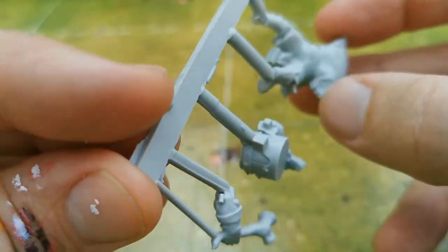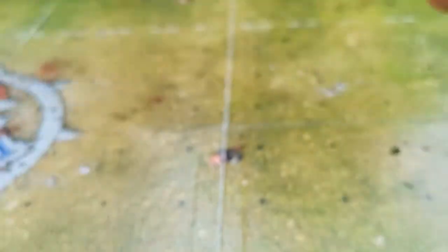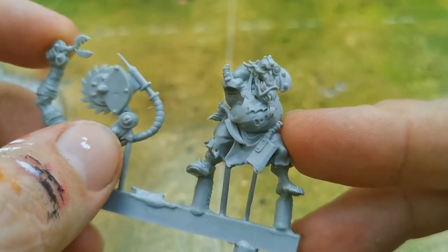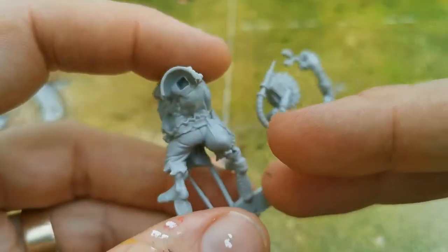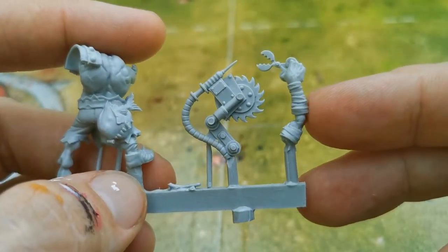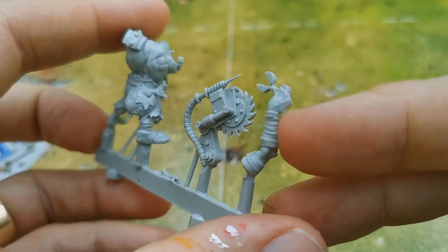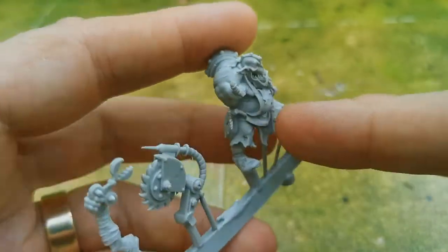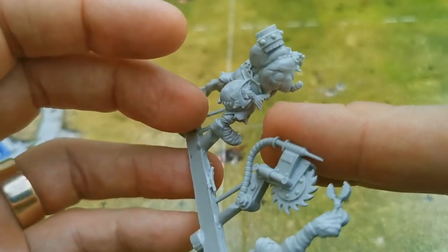Everything is very nicely put together with chunky pegs - there is one slight error where there's supposed to be a hole for a peg that needs to be dug out. There's also a rather mean-looking apothecary with a monocle and a circular saw, plus something nasty for pulling teeth, a syringe, and a fish in a bag - a nice little touch.